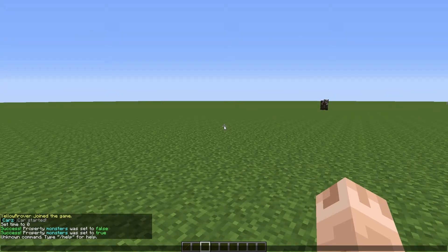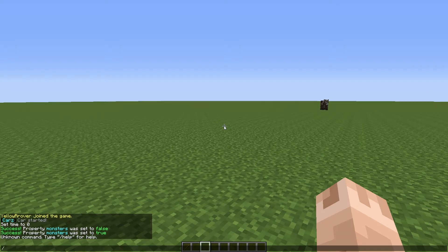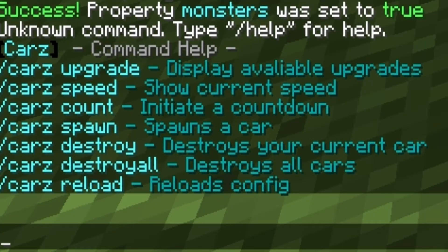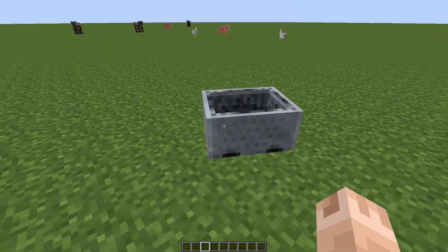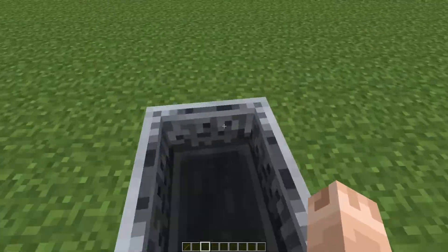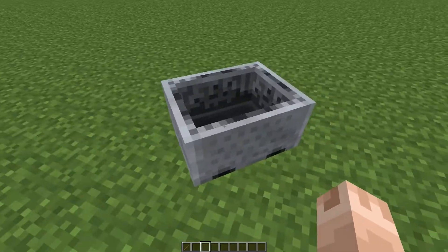To start off, once you've downloaded this plugin, to bring up the commands all you have to do is type /cars help, and that brings up a simple list of commands which are pretty self-explanatory, but we'll go through all of them as we go. To spawn your car, the command is /cars spawn, and the car spawns right on you — there it is, just your usual minecart.